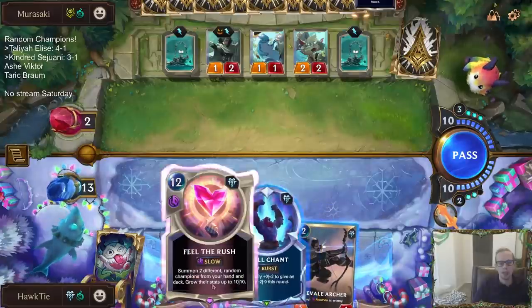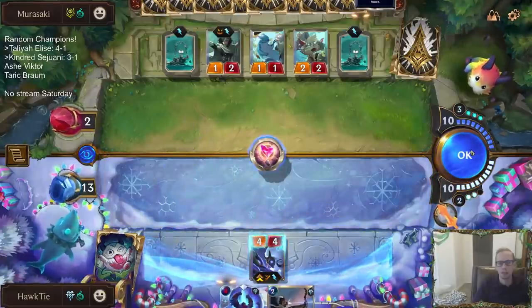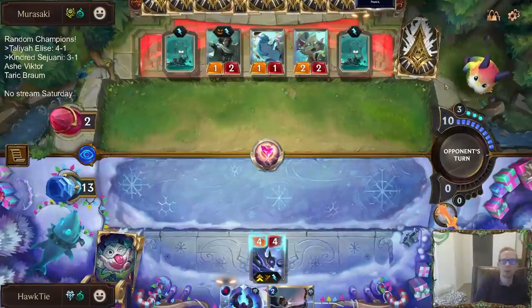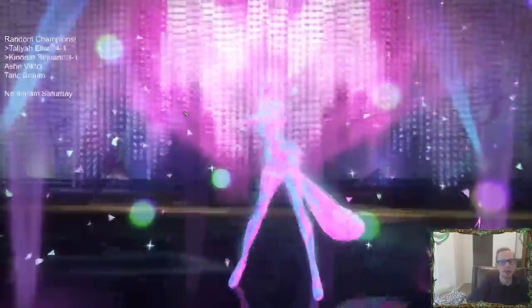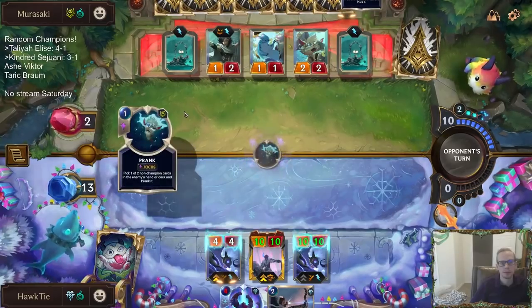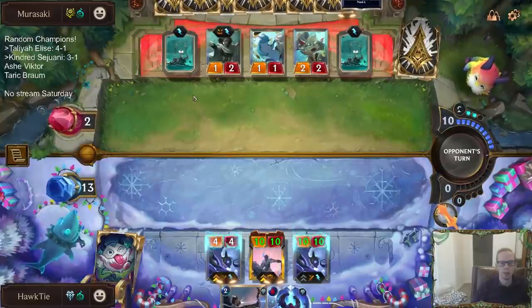Maybe Feel the Rush? I'm really glad they didn't hit Feel the Rush to make it cost two more — you can't make a card uncastable. We're going to have to hope they don't have another Ruination. They should be playing more than one Ruination in their deck, but hopefully they don't have it. If you can't hit Feel the Rush, you can't make it cost 14 — you can't make a card uncastable.